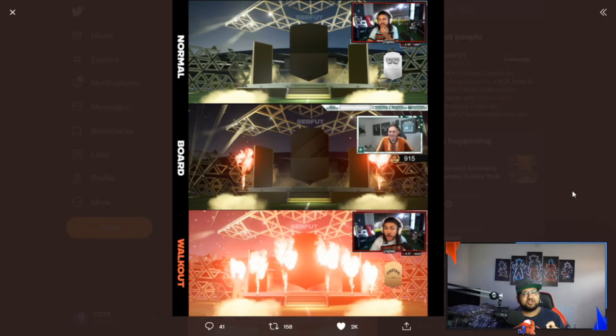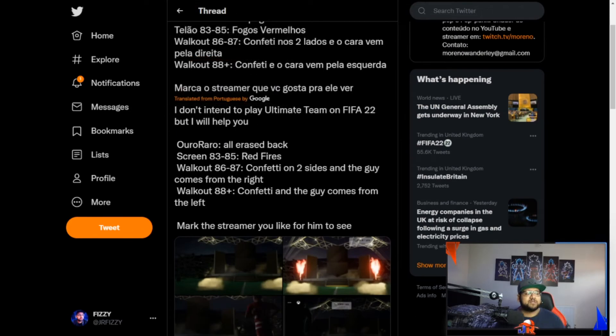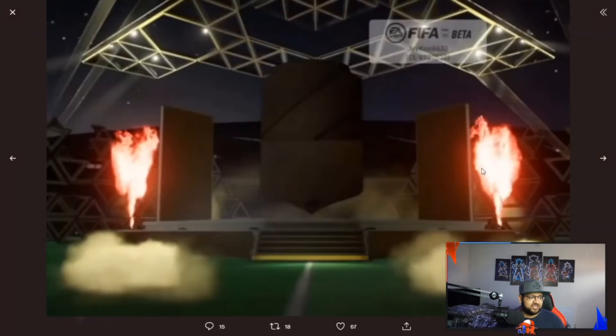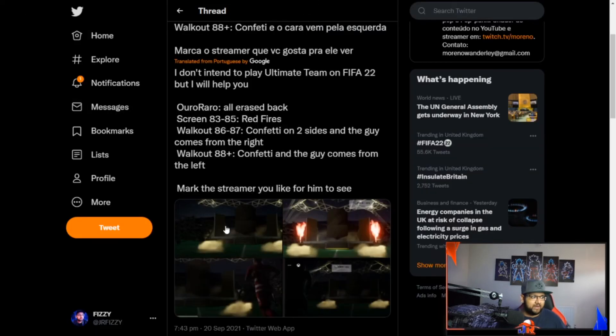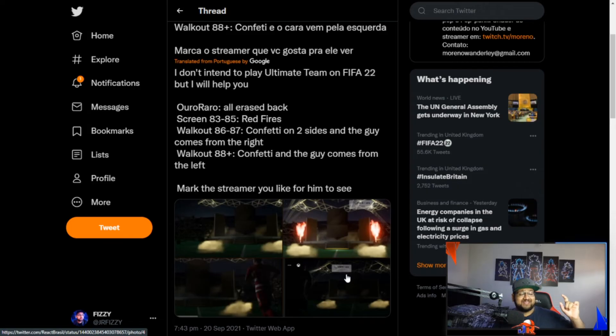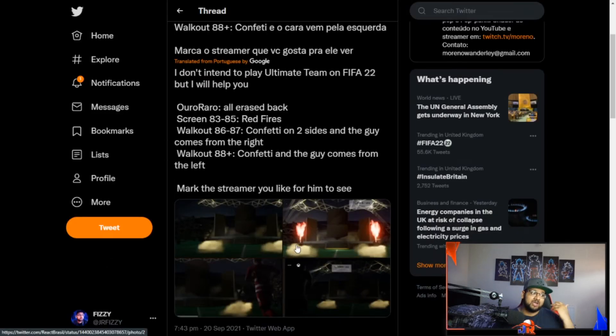There's actually a way to tell what kind of walkout you've got. This is from an account I found on Twitter — Moreno Wonderly, go follow him. He says: 83 to 85 you will see the red flares, so that's a board. A walkout 86 to 87 — confetti on two sides and the player comes out from the right hand side. If it's an 88 plus, so a big player, you want to see the walkout from the left. That actually corresponds with Castro's video — Luis Suarez is 88-rated and he comes out from the left, which is really cool. That's a very important tell sign you can use to see what kind of walkout you've got.